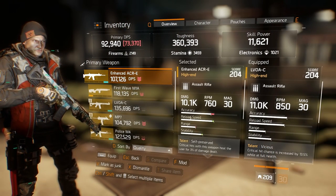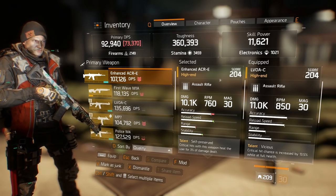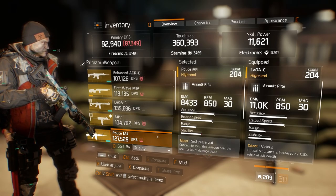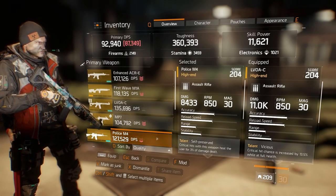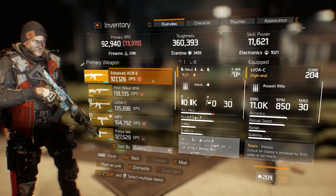Let's take a quick side-by-side comparison of the stripped-down version of these weapons — the LVOAC, or just LV as I like to call it, the ACR, and the Police M4. You'll notice that between the accuracy, reload speed, range, and stability, there's really not that much difference between these three assault rifles. The major difference we're going to find is probably most in the RPMs section.